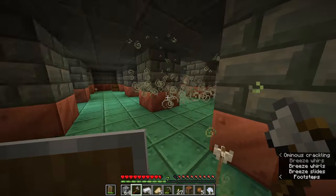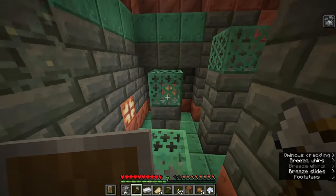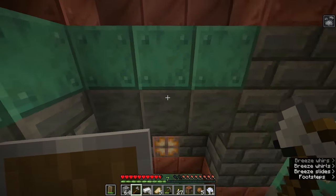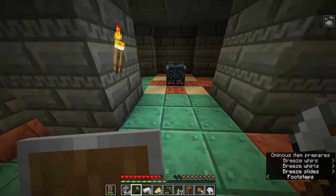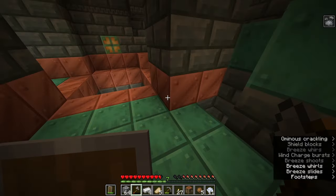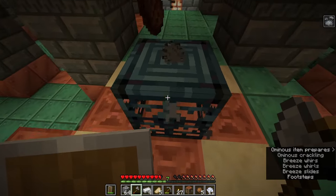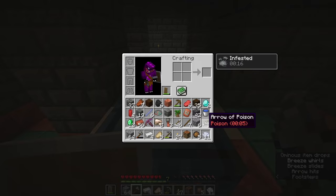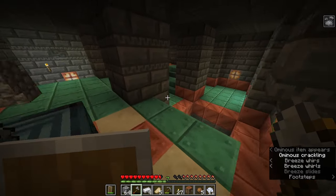Let's go find the rest of these monsters so we can kill them and hopefully get our ominous trial key. Nice parkour! I think we've only got the Breezes left — there's two of them. Let's collect our reward — and we have a stake. Just a stake.